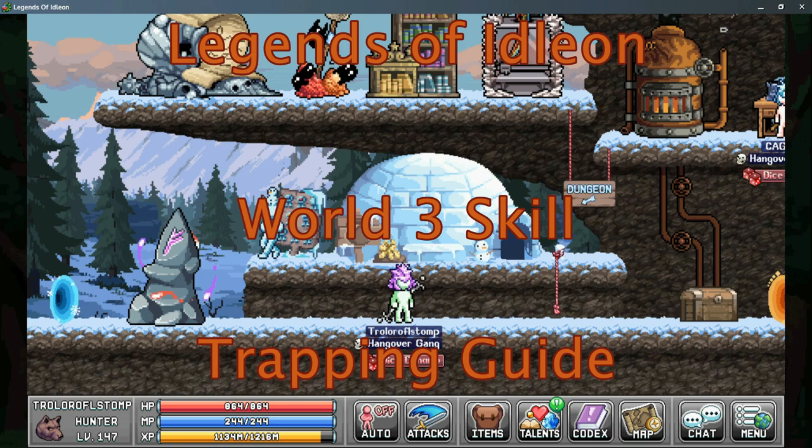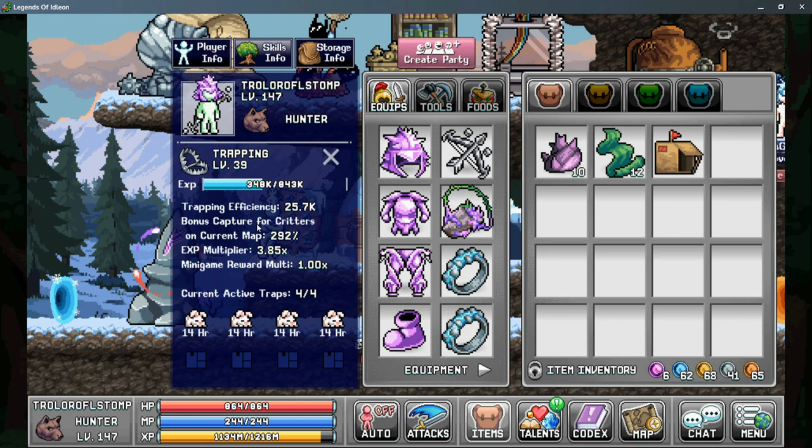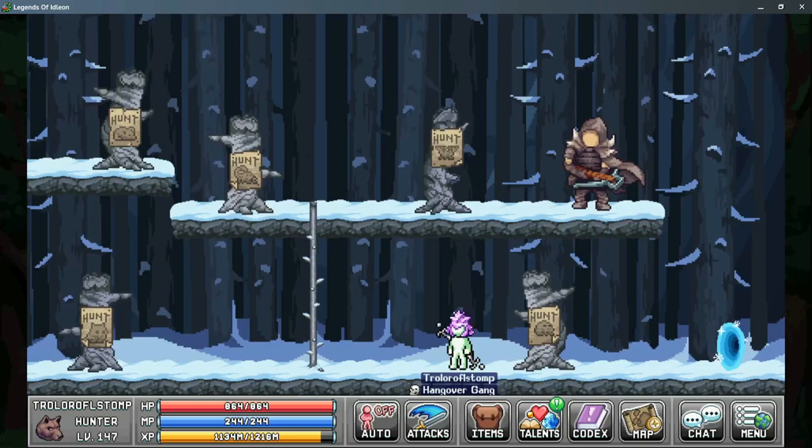Ice Locked here with Nocturne Gaming, back with more Legends of Eidolon. We're taking a look at the World 3 skill trapping. The main stats we're looking for are trapping efficiency and another stat not listed here which is the shiny critter chance. Trapping efficiency increases the amount of critters you get across all maps, and shiny critter chance increases the chance to get shiny critters — this stat is only shown in the trap interface when you're replacing or collecting your traps.